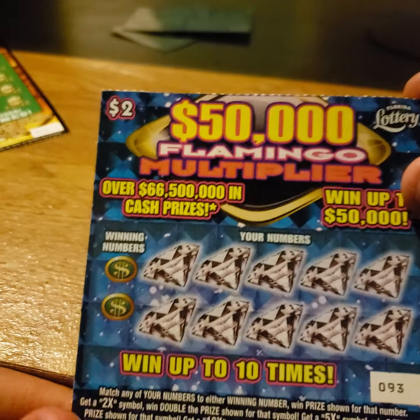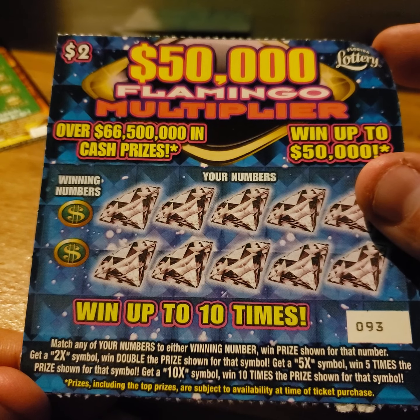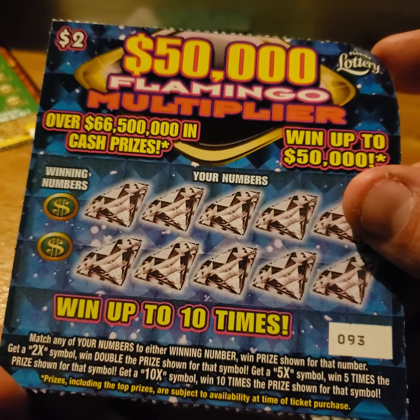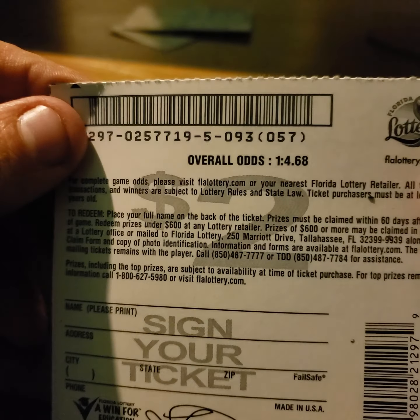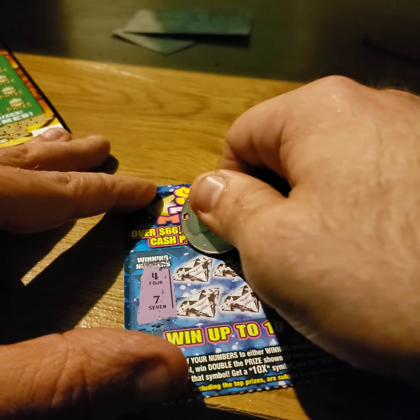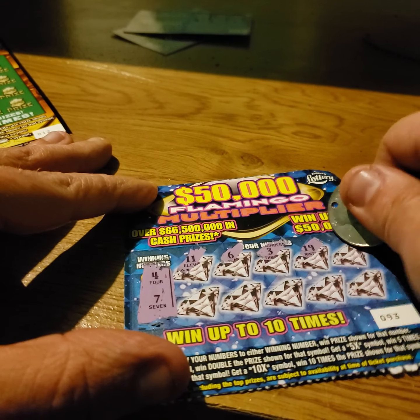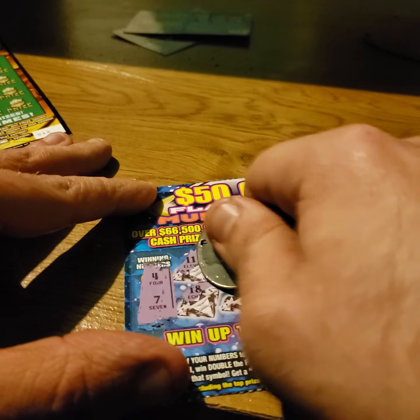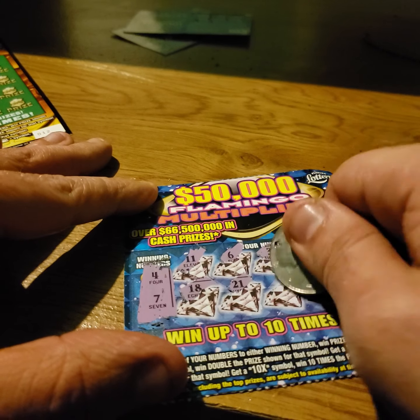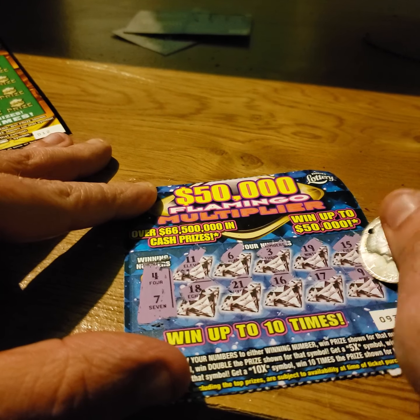Alright, $2 $50,000 Flamingo. Matching your numbers, winning number, win the price shown. Get a 2x, 5x, 10x — win that amount. Odds on these: 1 in 4.68. My numbers are 4 and 7. 11, 6, 3, 19, 15, 18, 21, 16, 17, and 9. That one's also a loser. Go ahead and toss that one to the side.